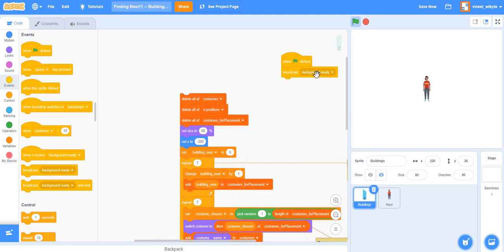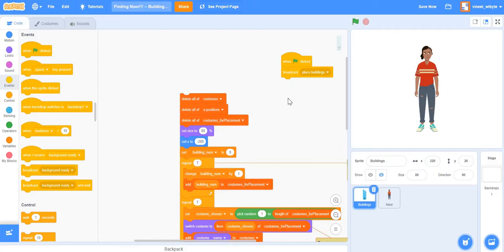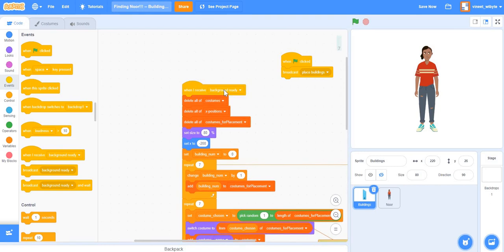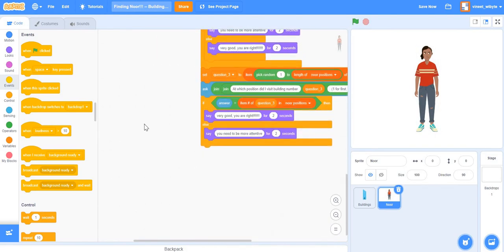The first thing I'll do is create a broadcast right at the start — I'll call it 'place buildings'. The reason I'm doing this is so that later I can call the same broadcast once the game is over. So instead of 'when flag clicked', I'll say 'when I receive place buildings'. Nothing changes at the beginning, but now I can also call this broadcast after quiz time to make the game continuous.